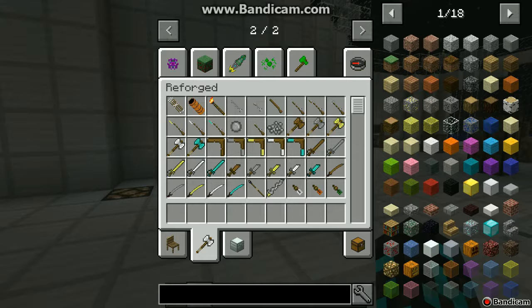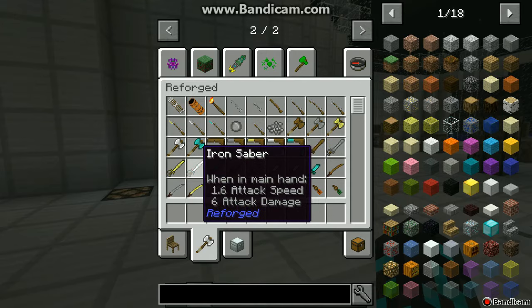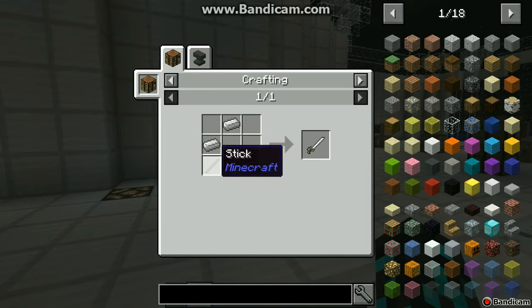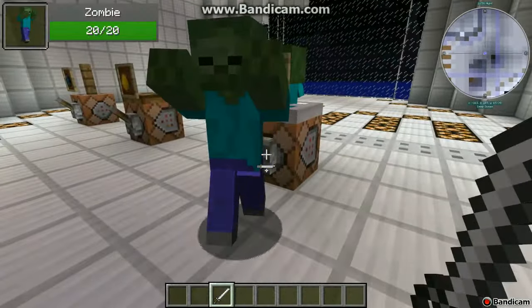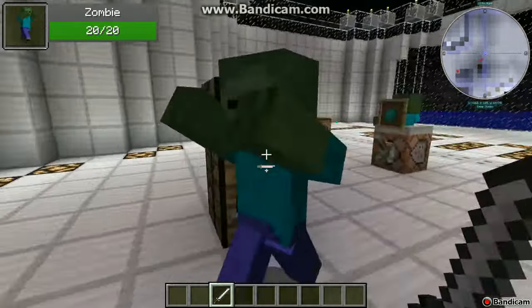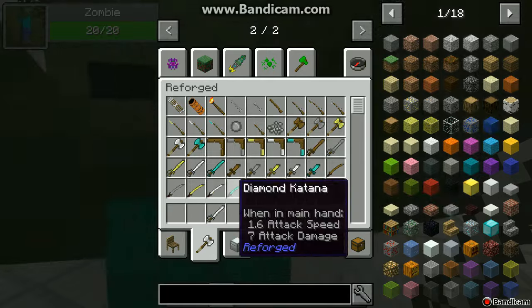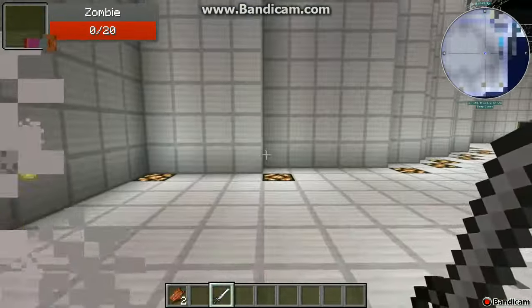Next thing we'll take a look at is the sabers — wooden saber, diamond saber. Let's take the iron saber. How to craft this bad boy: you craft it like a normal sword but diagonal. Let's test it out, spawn another zombie. It attacks really fast and is really useful.